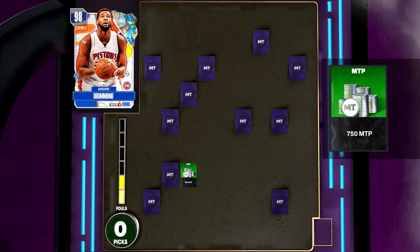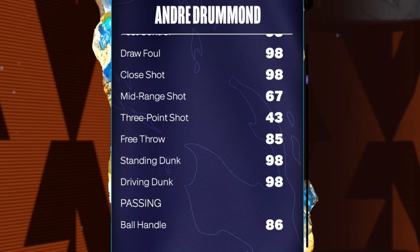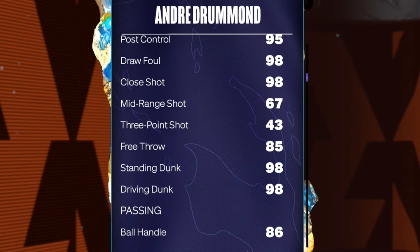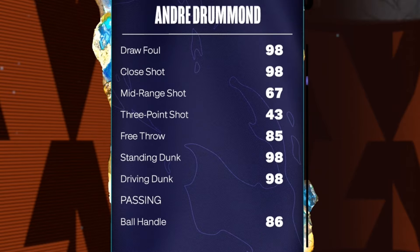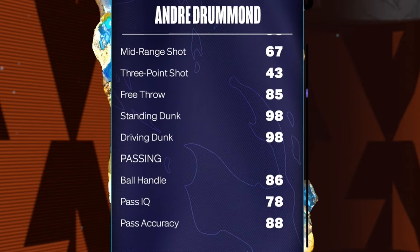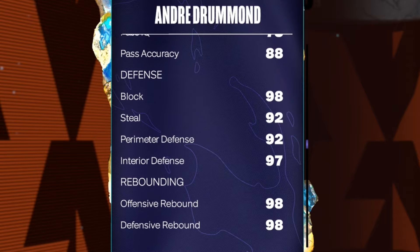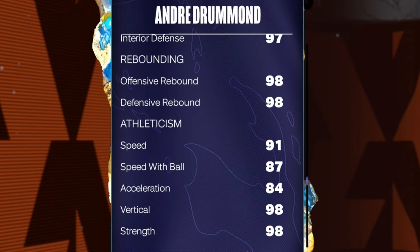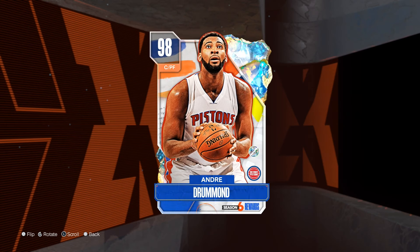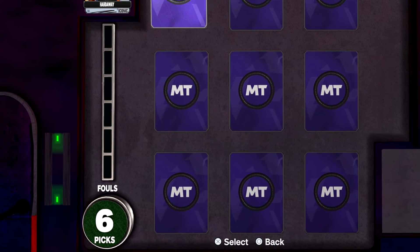Taking a look at Drummond's Galaxy Opal card: he's 6'11" with a 43 three-pointer — he's definitely not a shooter. But he's a massive lob threat with 98 driving dunk and 98 standing dunk. Defensively he's excellent: 98 block, 92 perimeter defense, 92 interior defense, 97 rebounding, and 91 speed. Let me know if you guys have gotten him already from the regular ascension.